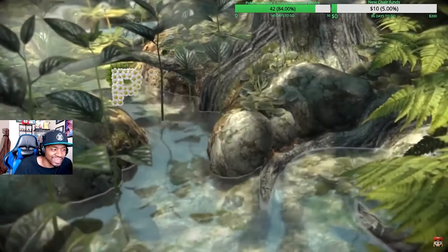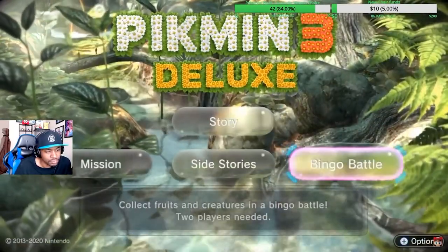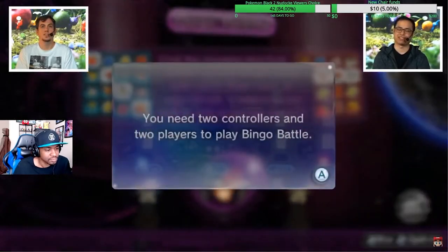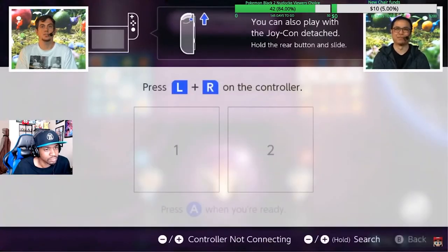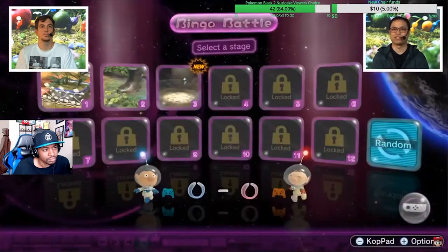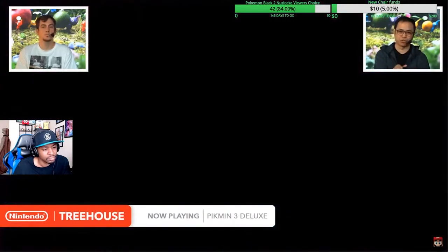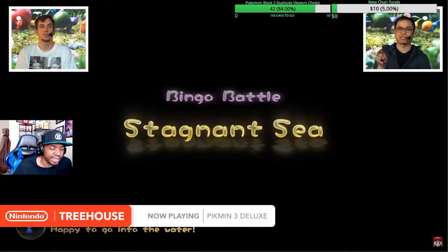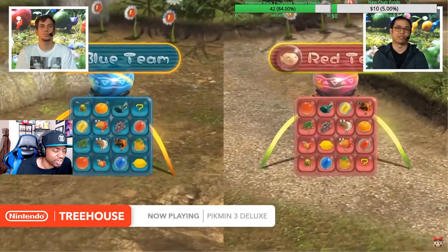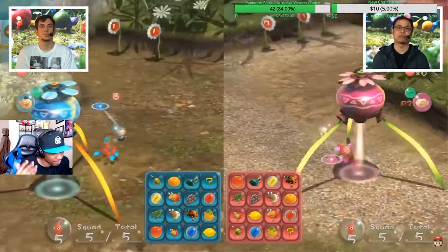There is a one-on-one competitive mode called Bingo Battle. The objective of Bingo Battle is to fill out your bingo card — I'll be on the right side, Cory on the left. Just like regular bingo, all you have to do is make a line: vertical, horizontal, or diagonal. Each of those spaces you have to collect either an item or defeat an enemy. I haven't heard anything about online play though — is there online co-op for story mode or side missions?